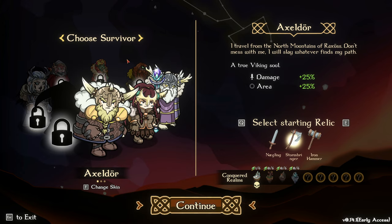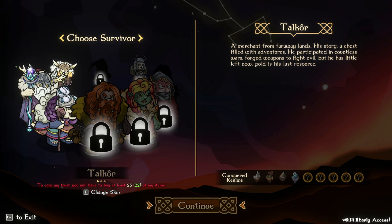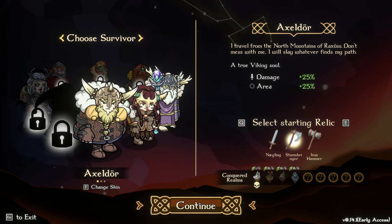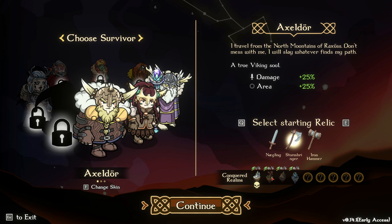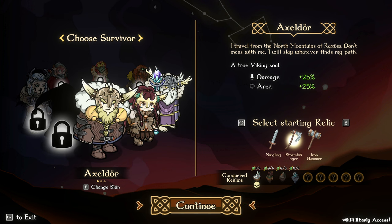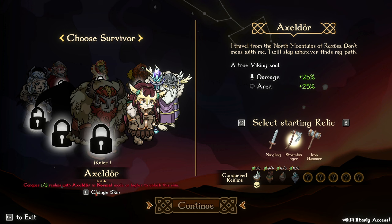I still have a lot of grinding to do, but I've unlocked a few characters. I've almost unlocked Halcor, and I'm going to slowly work towards unlocking the rest of these characters. But today we're going to run the starting character, Axeldor, and I'm going to start working my way through completing some of these other maps. As you complete them, you're supposed to conquer all the realms with all the different characters. You can get different skin colors.